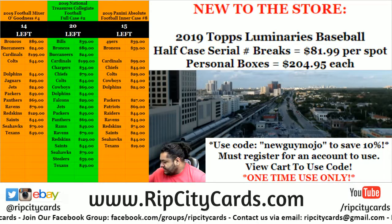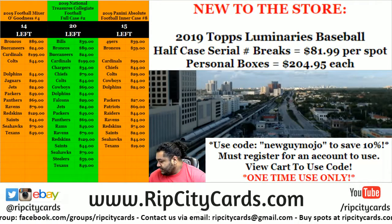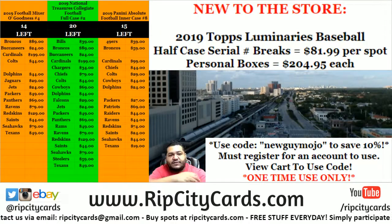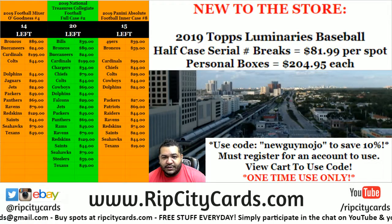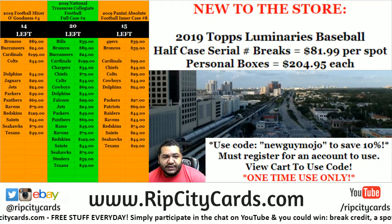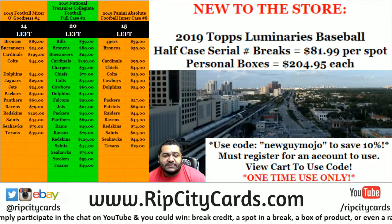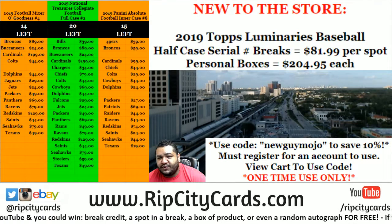Here we go, we're going to do the random and the break all at once. This is a one-box break of Luminaries Baseball. A few things before I start: everyone's going to get a number from 1 through 15. In the case that we get a redemption card, we're going to random it amongst all 15 spots — we all agreed it's the fairest thing to do, and that's my choice. So in the rare scenario where we pull a redemption, it'll be random amongst the 15 spots.